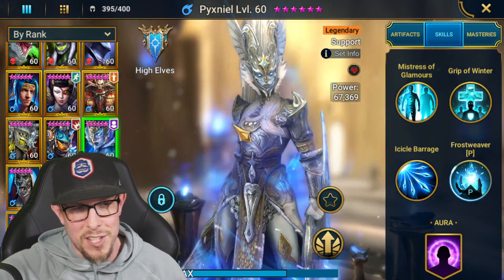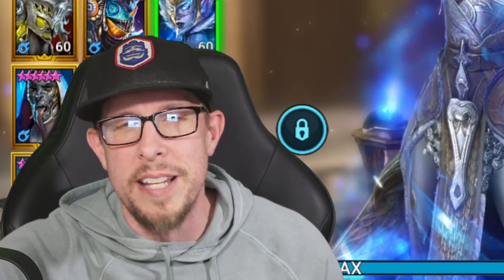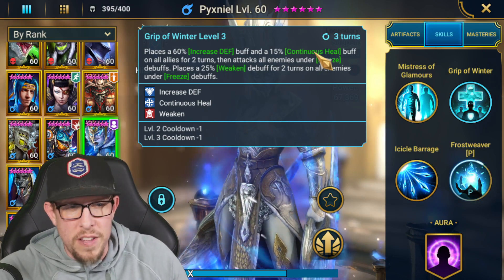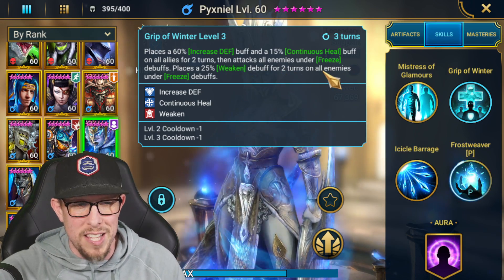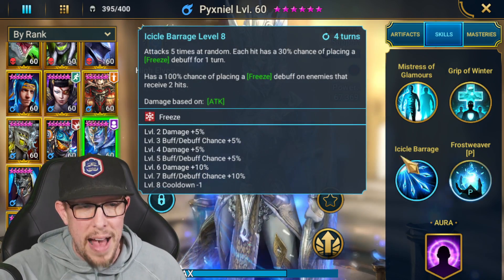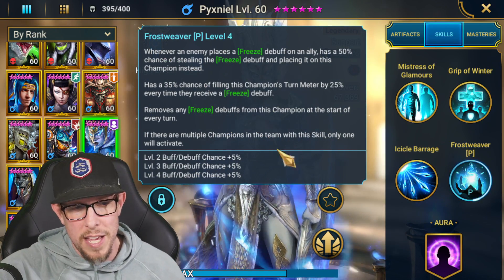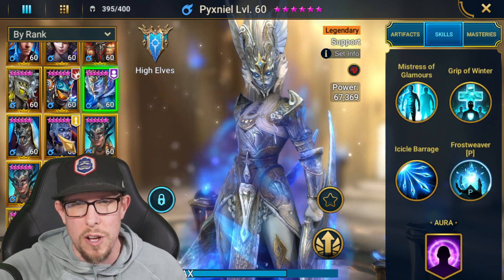Next is the recently buffed but still lackluster Pixneal. She's not an awful champion for progression, but I'm not in progression anymore. She has increased defense and continuous heal on all allies for two turns, and attacks enemies under freeze with weakened — but I hate conditional freeze requirements. Her Icicle Barrage is now five hits at random instead of four — I wish it were an AoE instead. She received decent percentage buffs on her passive, but she's still not really worth building unless you're really struggling for increased defense on a three turn cooldown.